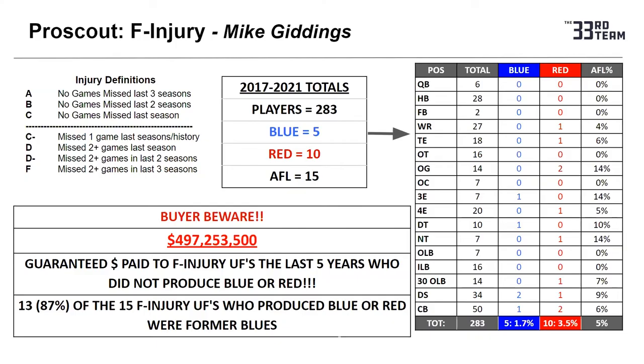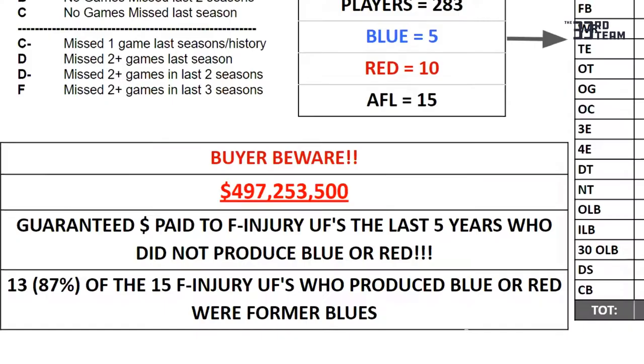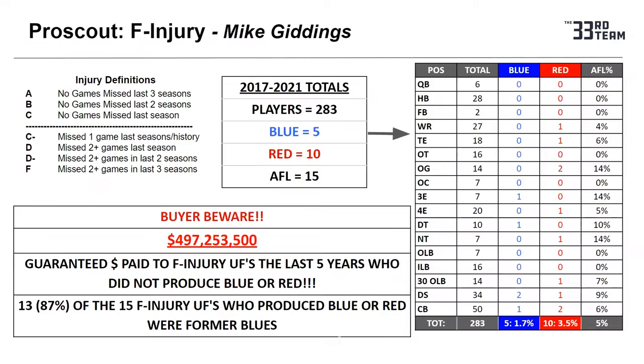Three years in a row when you hit F injury, it's pretty astounding that there are very few players that ever play 16 games and produce at that starter high level — a blue color or a red color. The chart in front of you right now shows that in the last five years there's been close to a half billion dollars spent on F injury unrestricted free agents who didn't play blue or red the next year.